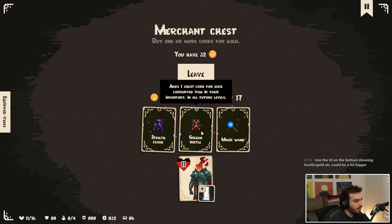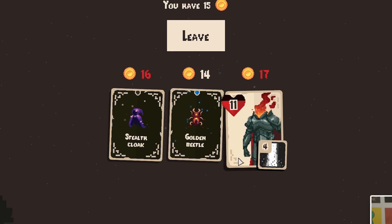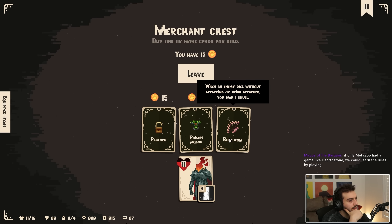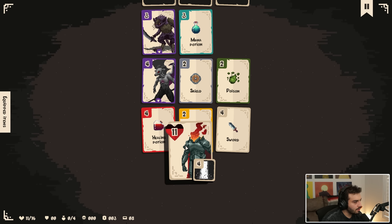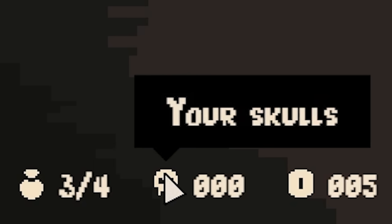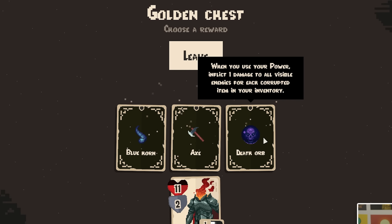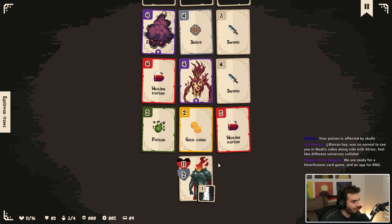Add one chest card for each corrupted item in your inventory in all future levels. When you attack an enemy, you gain one mana. I'm going to grab that. All poison cards give you two armor durability — damn! When an enemy dies without attacking or being attacked, you gain one skull. Adds one chest card in all future levels. I'll take the poison armor. I could just take the weapon — I don't really need the gold. Golden chest — yes sir! Starting a level heals you by one HP for each ten skulls. I have no corrupted items, so let's do this.